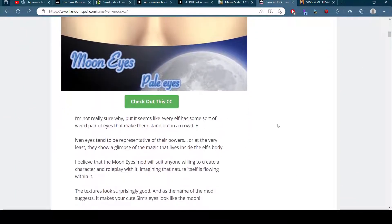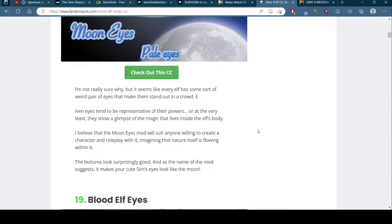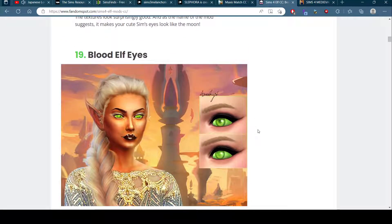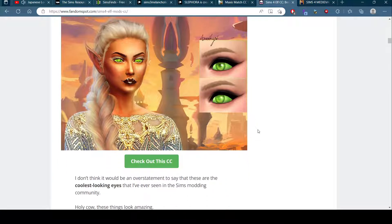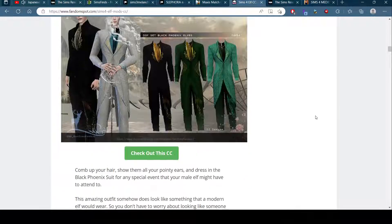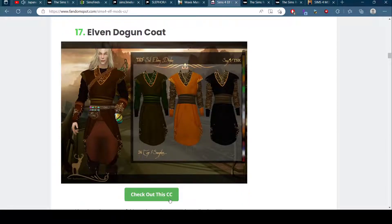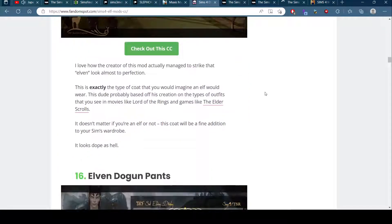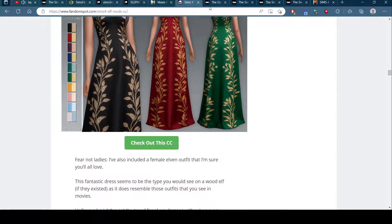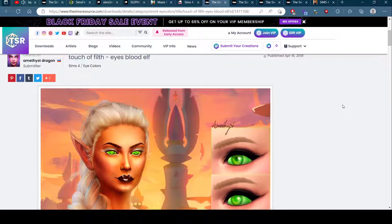Ooh - that's nice. I don't know about this one. Ooh, that's nice though - I kind of like that one. Oh my god, the clothes! The dress - oh my god! Let's go download a bunch of stuff.